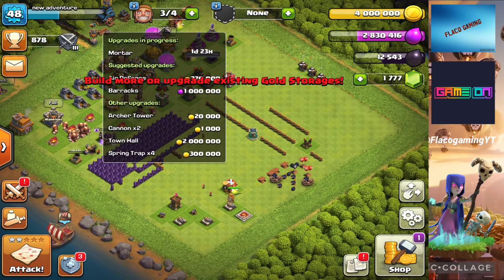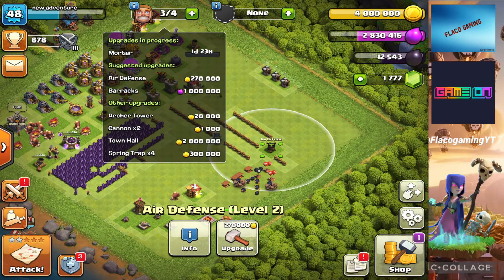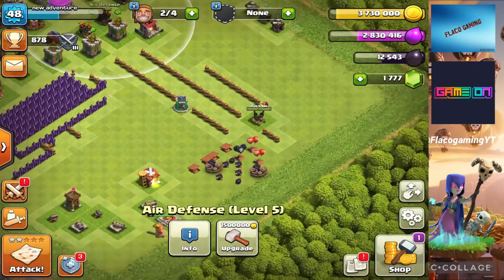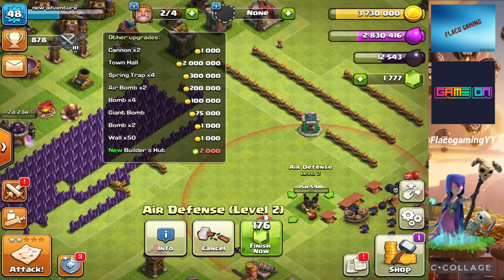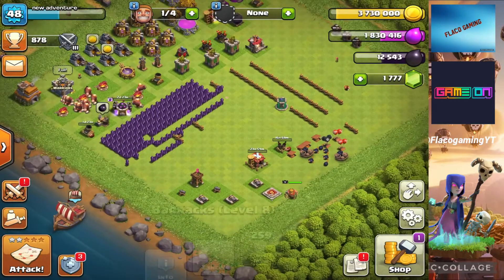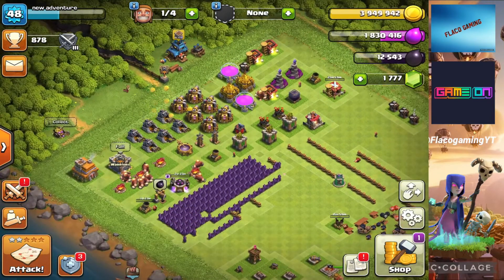Next up, air defense — 270,000 gold, 16-hour upgrade to get it to level three. Three, two, one — bam! That little buddy's gonna stay over here. Now for the barracks — that's gonna be the last elixir upgrade, maxing out at level nine. Spending one million elixir — three, two, one — bam! That's a one-day upgrade, so it'll be maxed out as soon as we get back to making more videos on this account.